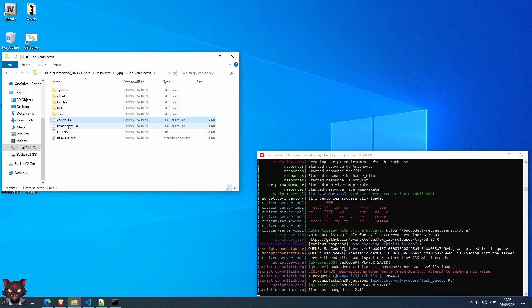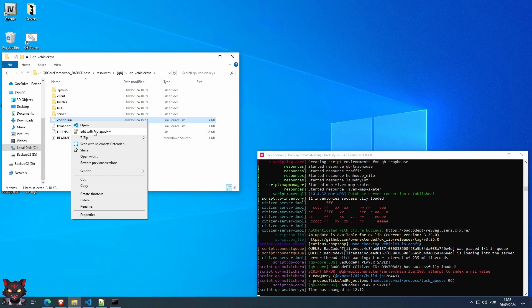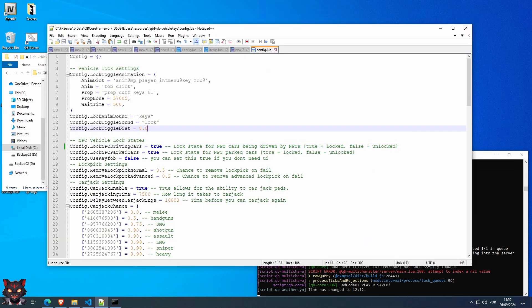Search for a file that says config.lua and edit that file with your favorite editor. You should look for the line or group of lines that says npc vehicle lock state. There should be one that says config.local.npc driving cars. This is the option that locks cars so you can't take them away from NPCs. You can change this to false.